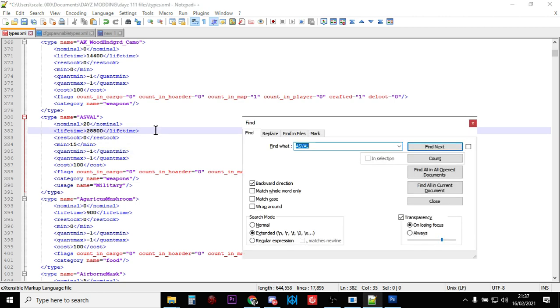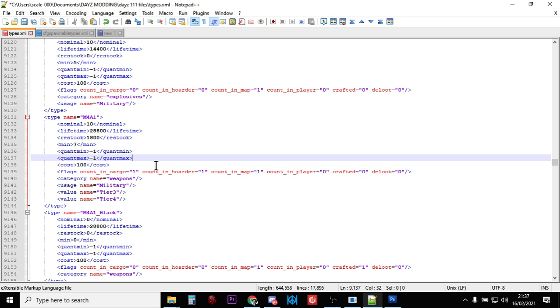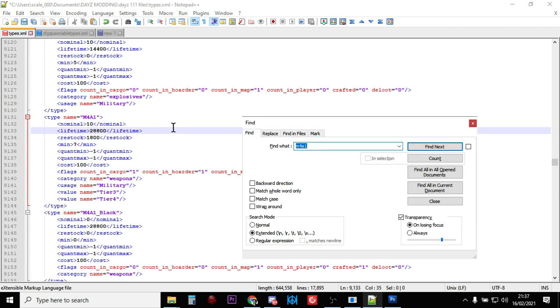If we do Ctrl+F and find M4A1 — there's the M4A1 vanilla settings. What we can do is copy the relevant section. It's category name weapons, it's military, and it's going to be in tier three and tier four places. We copy that bit and then go back to the AS VAL.